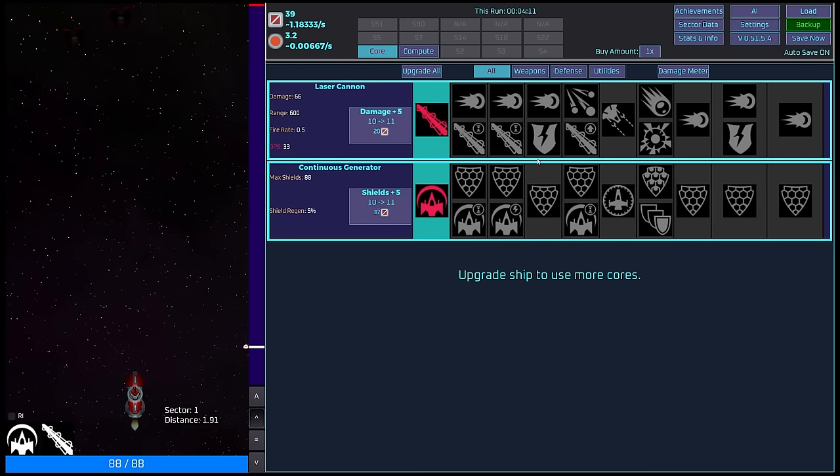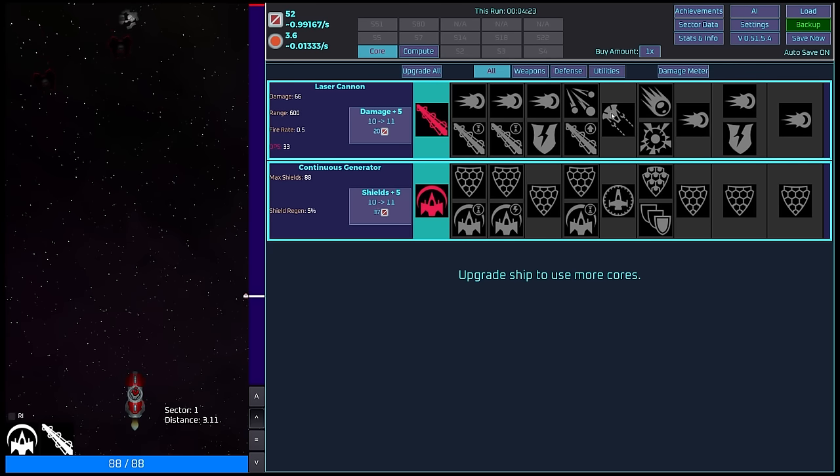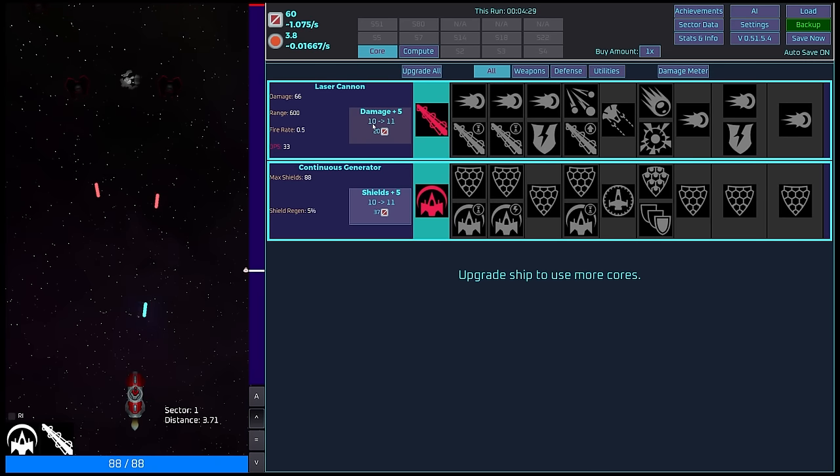This is a laser boost ability, and it actually increases our fire rate, which is pretty darn nice. It's got a 45-second cooldown and lasts for 10 seconds. We unlock a shield boost ability as well, and you can see max shields increasing — so not only do we get additional shields, we've now got the shield boost. These get progressively more expensive; we obviously need to be collecting more salvage in order to get access to them.